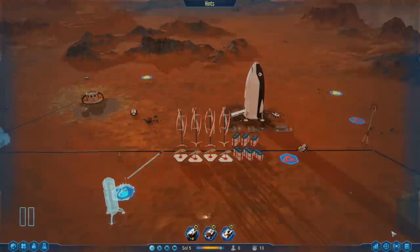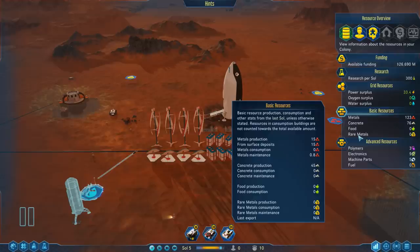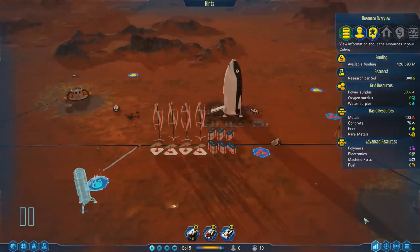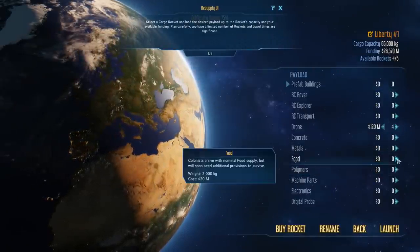Let's close out and check the colony overview. For advanced materials it looks like we need machine parts, electronics, and polymer. We don't have a lot of rare metals. We will eventually be able to farm food. We can get all these things eventually, but not straight away. In the interest of playing the game for fun, we're going to just try some things out — I'm feeling like food would be a good choice.